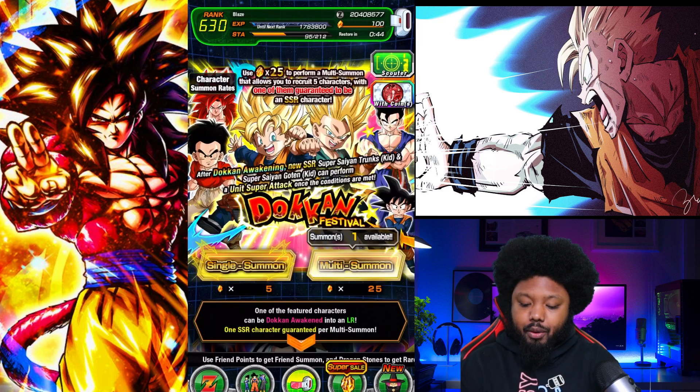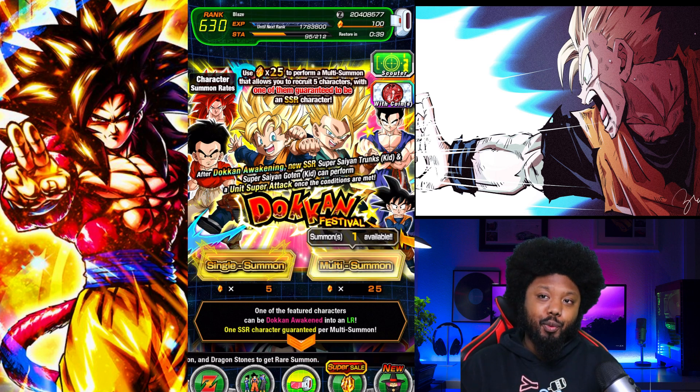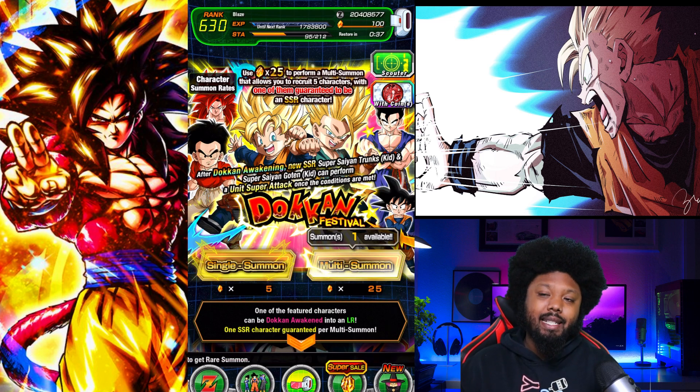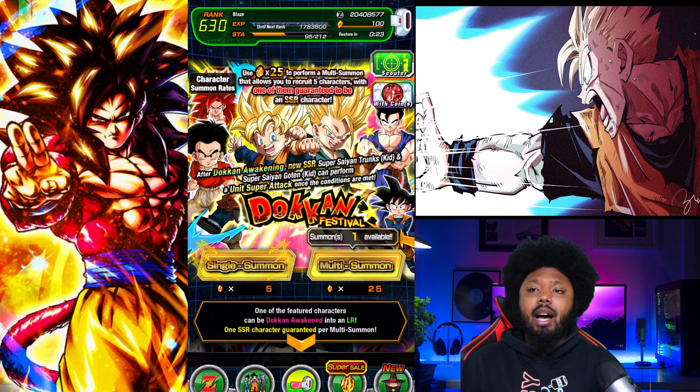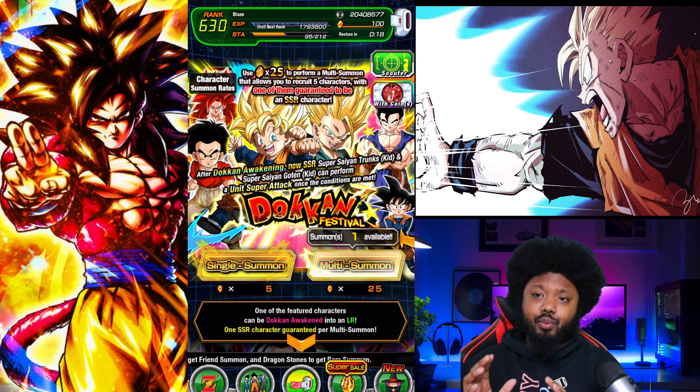We have the banner here. Again, we have the return of Super Saiyan 4 Gogeta. This is why this is a global win — it's because of the discount multis. This is very good for free-to-players, even for whales. It's 25 Dragonstones to get the character, and the last multi guarantees you an SSR featured unit, which is really, really good. There are so many stones you can get right now as a free-to-play player.